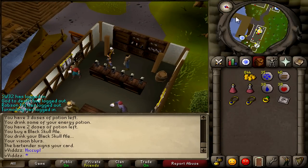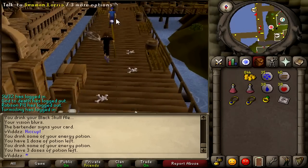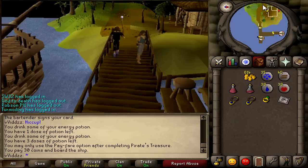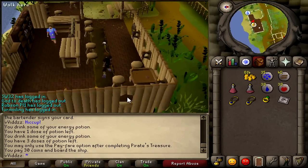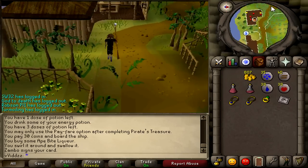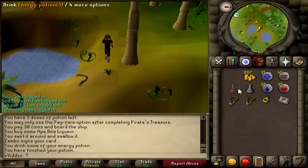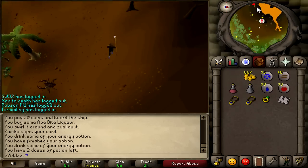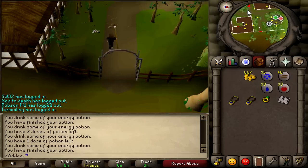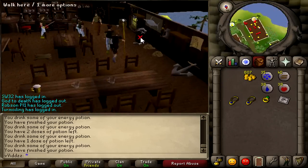Once you've done that, you want to get to Port Sarim. You can do this by teleporting to Draynor and running west, teleporting to Falador and running south, or using the Fairy Rings and running northeast. Once you've bought a beer from Port Sarim, run a little bit west to the charter ship and sail to Karamja. Run west and buy a beer from the first bar, then the next bar will be at Brimhaven — run a little more west through the bar gates and speak to the bartender.